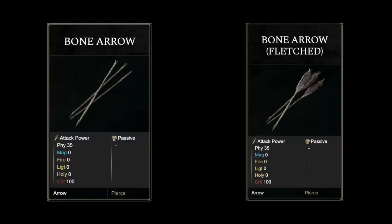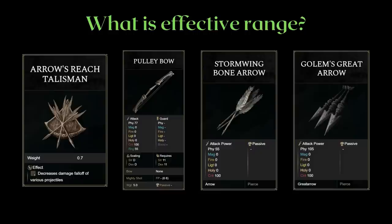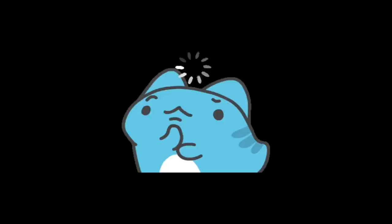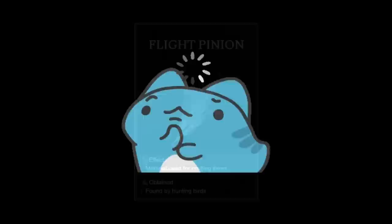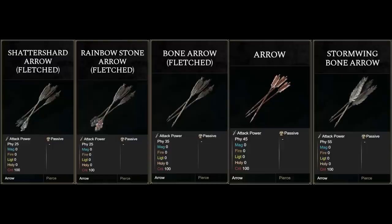Shots made other than from the ashes of war all deal 100% of your bow plus arrow AR. Head shots deal 50% more damage as a multiplier. There are fledged versus unfledged versions of arrows — the unfledged version has a penalty to their effective range. The fledged version has the same effective range as normal arrows that don't have an unfledged version. If you fight mostly at close to mid range and already run the arrow's reach talisman, you can save yourself some flight pinions by using the unfledged version.